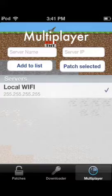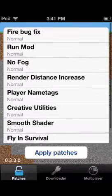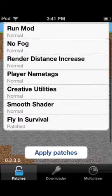Once you have both those installed, you will find MCPPatch installed as an app. It has the multiplayer option, the downloader where you paste links, and the patches you have. It comes with the firebug fix, but I'm not quite sure what that does yet.